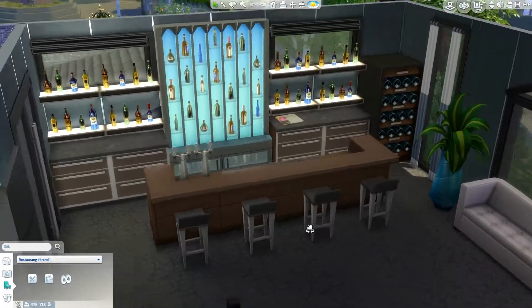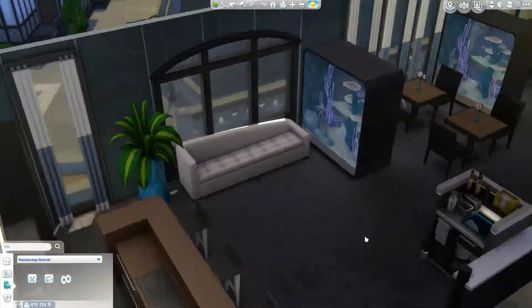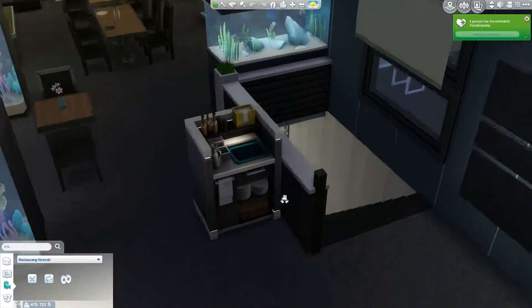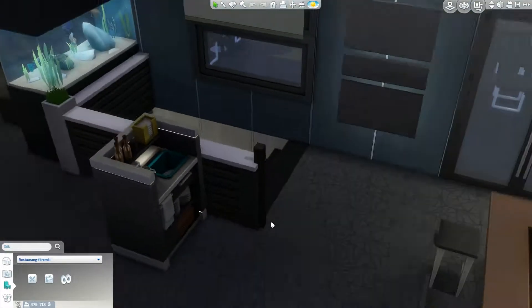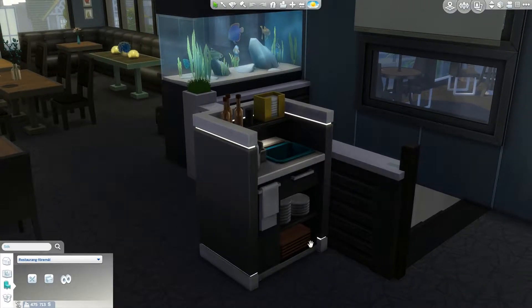Then we have the bar — a huge bar with a lot of liquor, and a couch for people to sit. There's also a serving station for the servers where they can drop dishes off. So yeah, that's basically what it's used for — people drop their dishes off there.